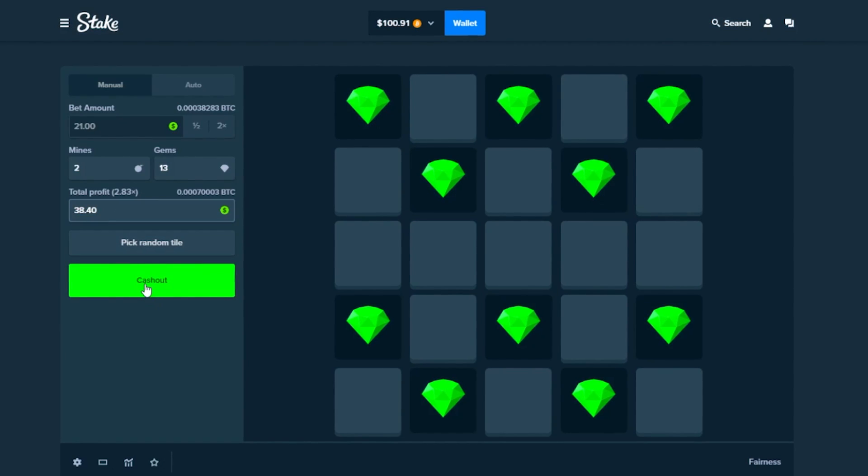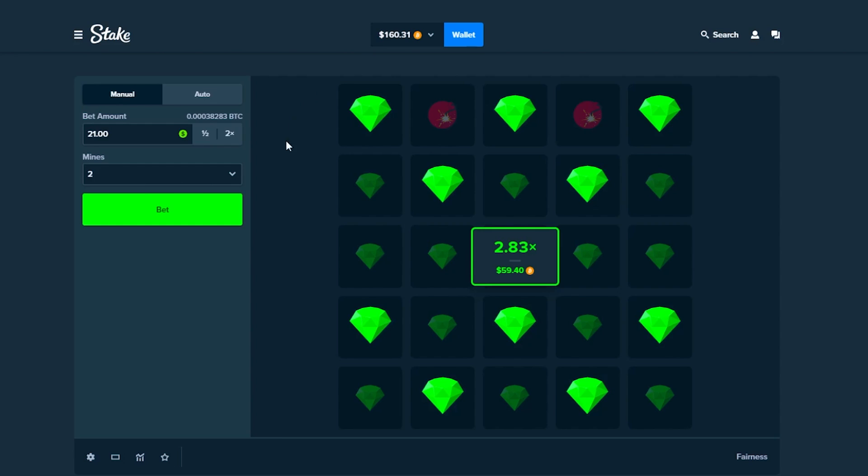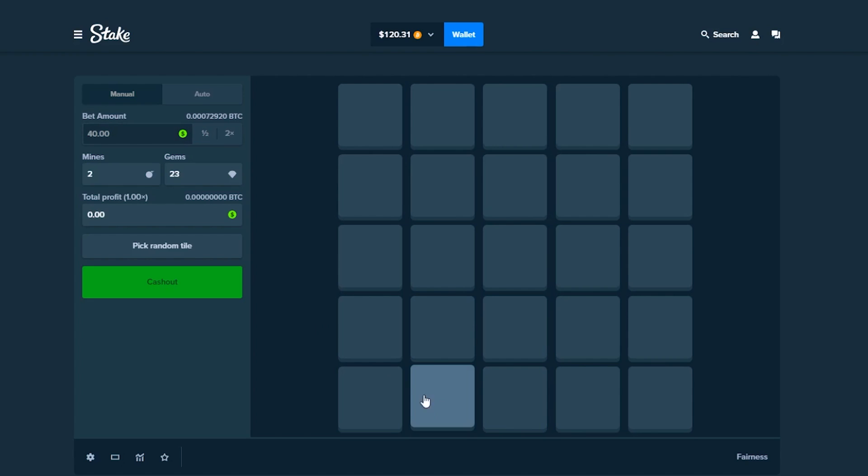$160 — we're gonna set this up, $40, two mines. Going for our biggest bet of the video, one, two, three, four, five. Hopefully you guys are praying — let's do this. Need to get this.